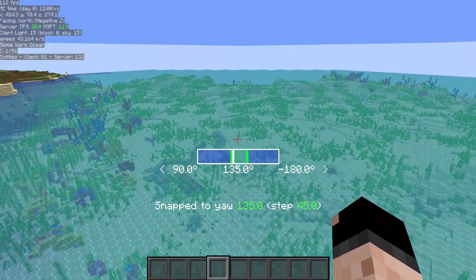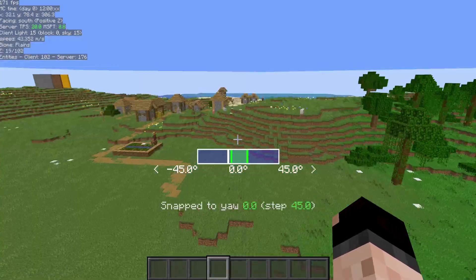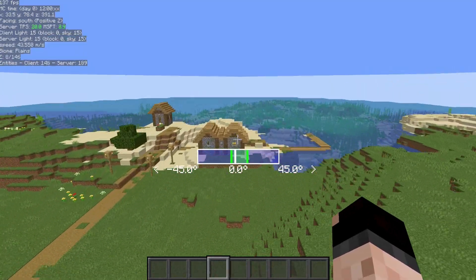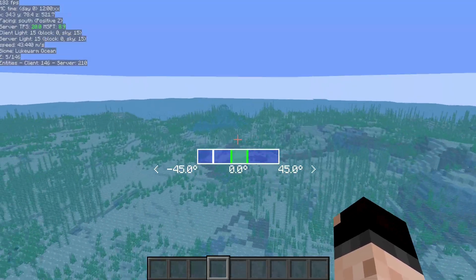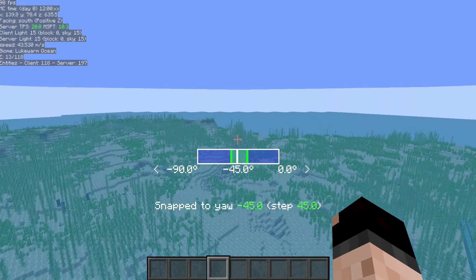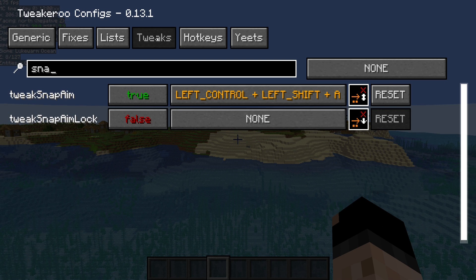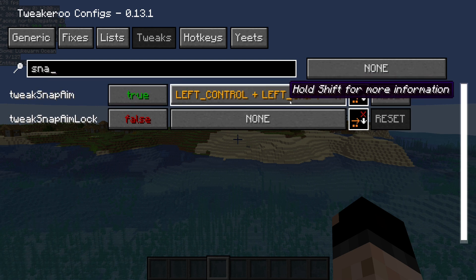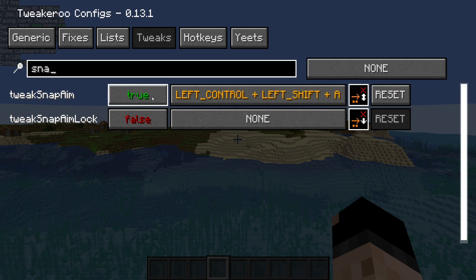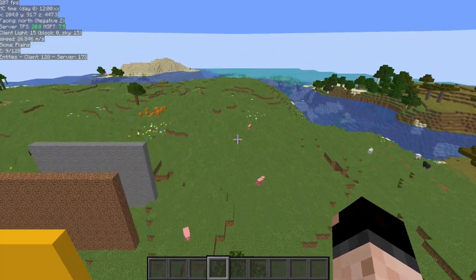The next option is snap aim. If you want to make sure you're always going at a specific angle, you can see the bar there — as long as that white line stays inside those lines while I move my mouse, I stay in that position. So I'm going at 45 or 90 degree angles. To turn that on, go into your Tweakeroo menu, find Tweaks, and search for snap. You'll find tweak snap aim right there. Give it a hotkey — in my case I use Ctrl-Shift-A — and then you can set that to true or false.